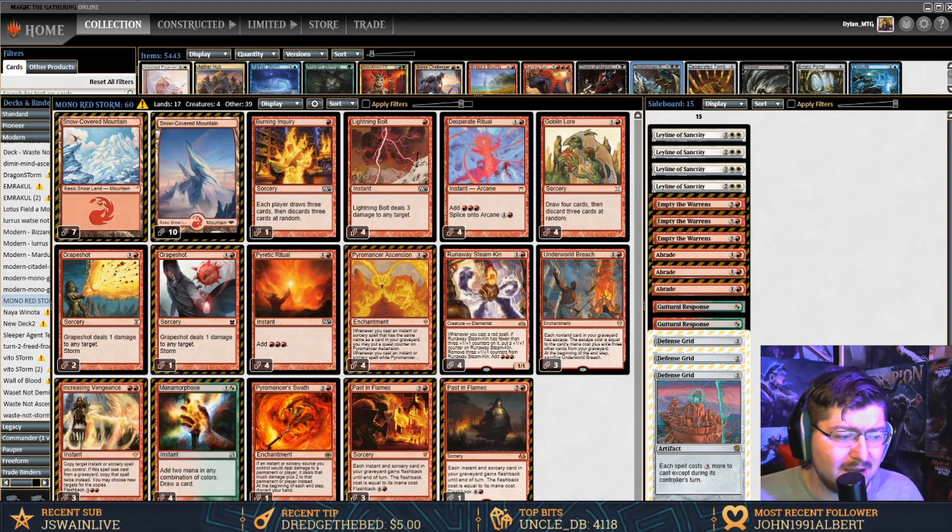Today we're going to check out Mono Red Storm, actually one of my favorite low-key archetypes. It's not the best, but it does win games pretty fast and can catch some people off guard sometimes. There is an infinite combo — essentially what it is...